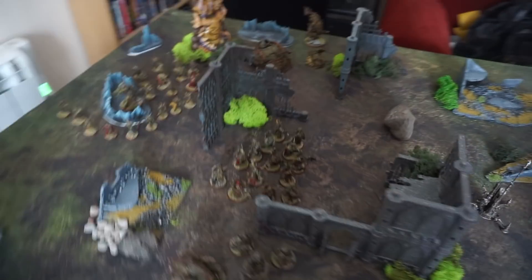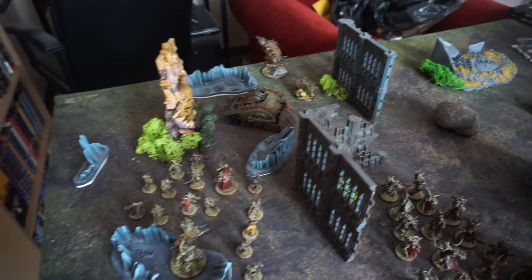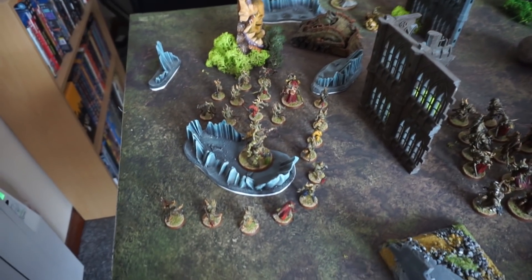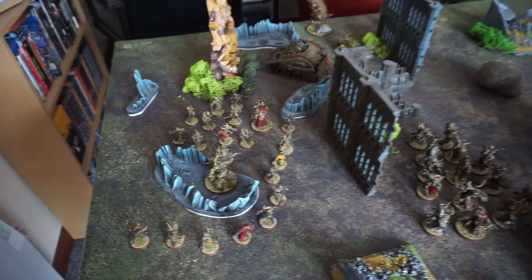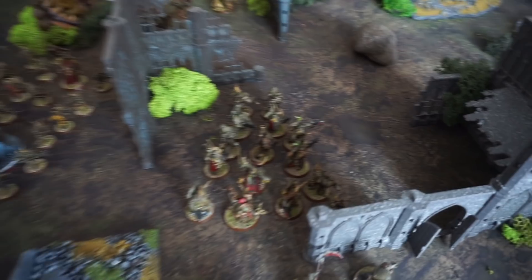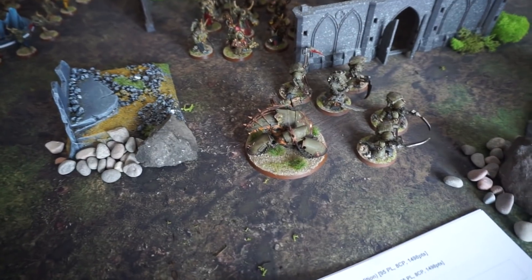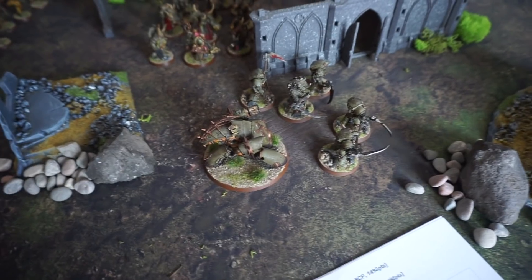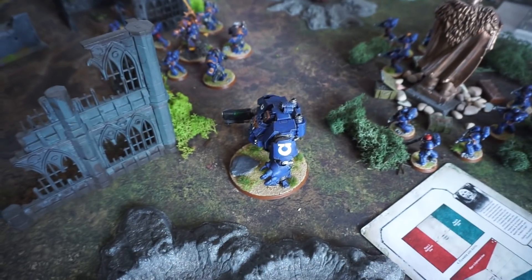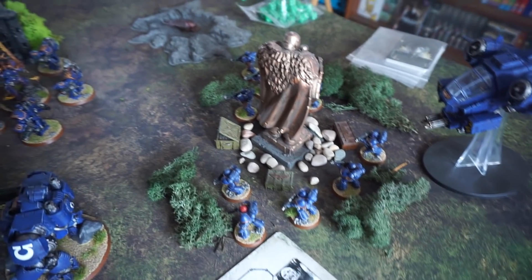We can take a quick look at how the forces of Nurgle have deployed. The drones over there, the Demon Prince, Plague Burst Crawler, and a big blob of Poxwalkers with Typhus and the Plague Surgeon guarding the Nurgle Garden. Over here we have the huge blob of Plague Marines. The Death Shroud have opted not to Deep Strike, so they're over here with the Plague Burst Crawler and Malefic Blight Hauler.